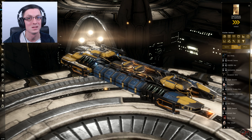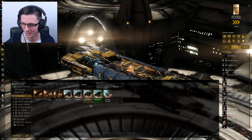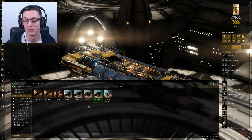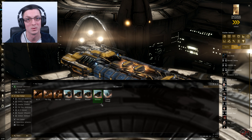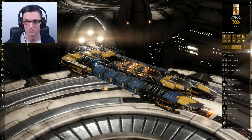These are the questions that pop up over and over again, so I'm going to do my best to answer them. I'm sitting here in a Retriever. I also have a Procurer and a Covetor — all of the ore mining barges covered — plus a Venture, because who doesn't love a Venture. I'm going to take these ships into different scenarios, starting in high sec in a 0.5 system, mining the same ore in each ship for one hour to find out how much ore and ISK per hour we can make.